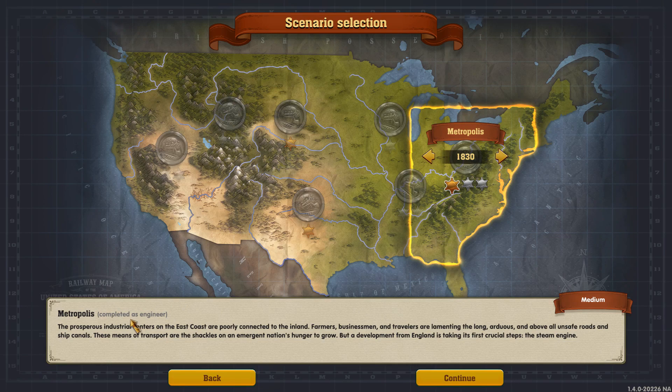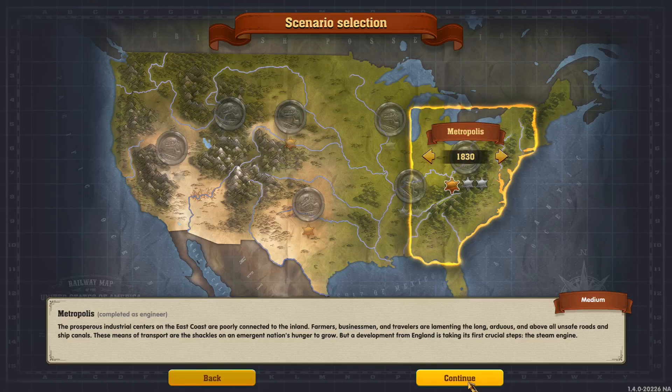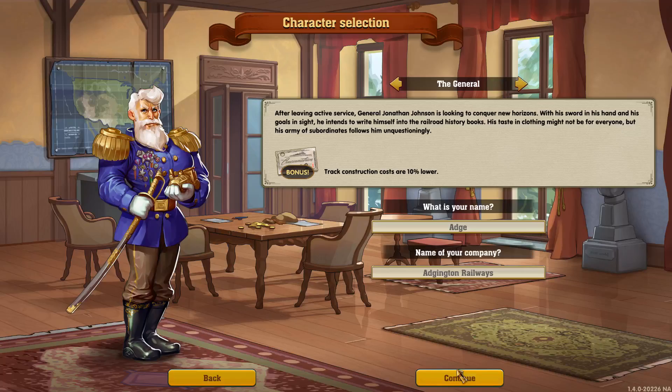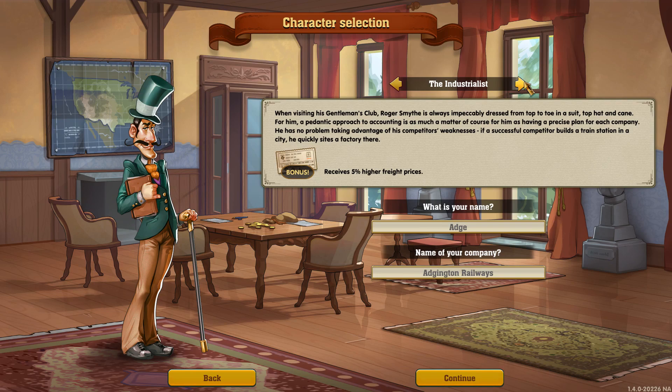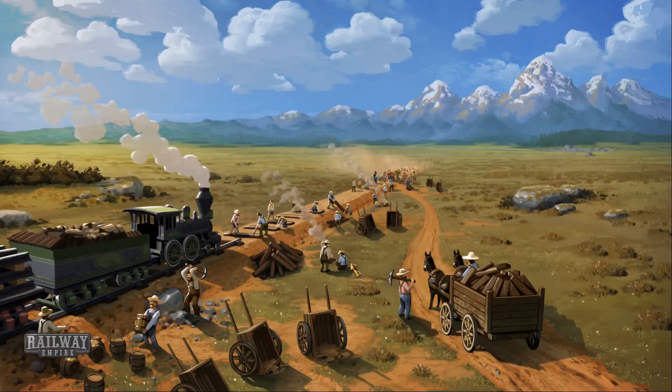It is one I played through before and completed as engineer. Hopefully we will be able to improve on that this time around. So let's see what it looks like on setup. We have normal level AI, realistic rail network, and normal pause mode. I think for this one I may try it with Roger Smythe at 5% higher freight prices. Could be very useful because we will be shipping a lot of freight here - alcohol, clothing, raw materials, and finished products to grow New York. So I figure his bonus lends in quite nicely. We will use Roger today.